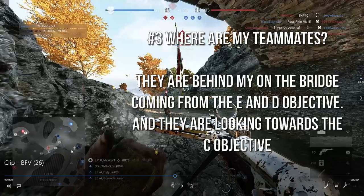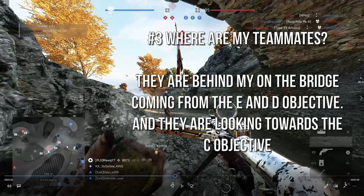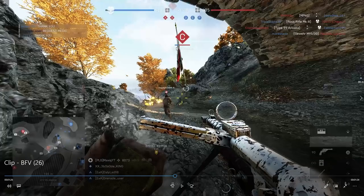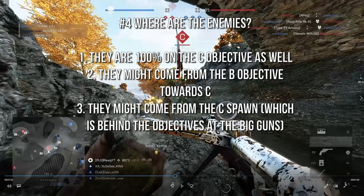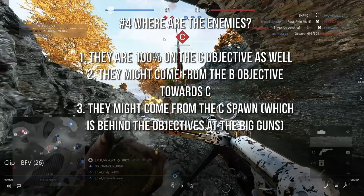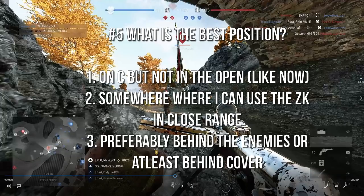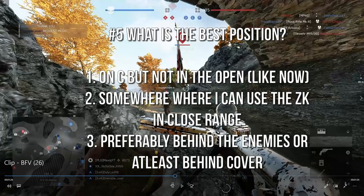So this side of the map is covered and I don't have to check it — there are very rare occasions where enemies will be right next to teammates. This is why you check where your teammates are, because it tells you which areas you don't have to look at. Now, where are the enemies? You can see on the C objective indicator a little bit is blue — that's pretty much me and a random teammate that revived me. The other part is red, meaning there are more enemies than teammates. There's quite a lot of enemies, so I should get out of this exposed place and find a better position.